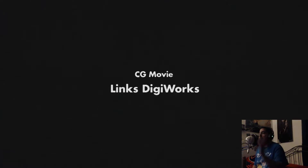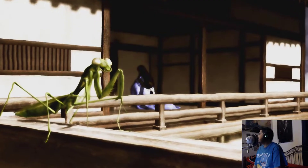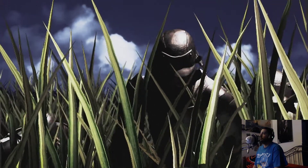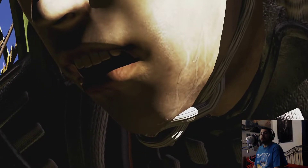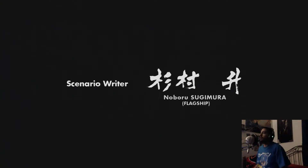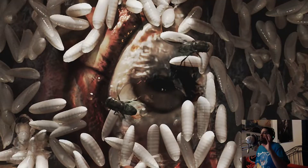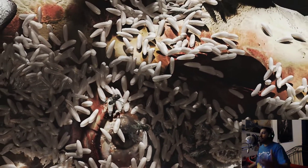If you like demons and samurais and classic stuff like this, you're in for a treat. This game is awesome. There's going to be a lot of stuff in this opening that you're going to be really confused on. But the general premise is these two clans basically clashed. The leader of one of them, by the name of Nobunaga, eventually turns over to the demon side. And then you play as Samanosuke to fight the demons.